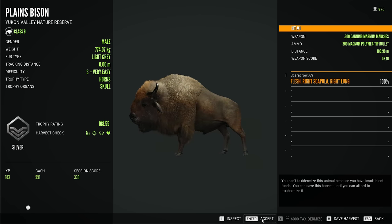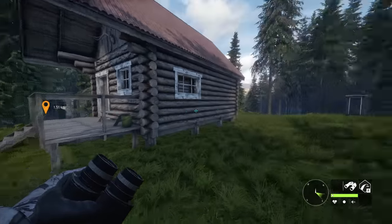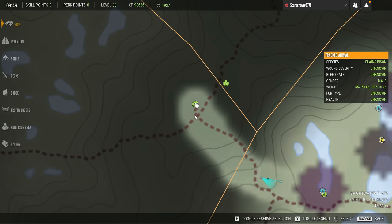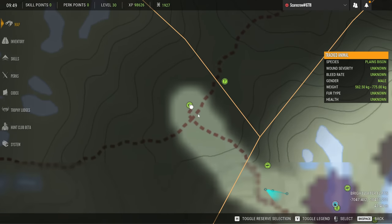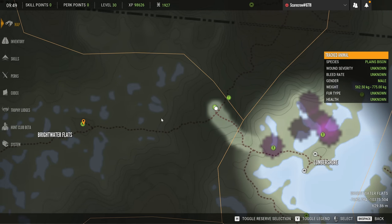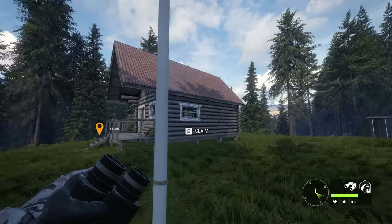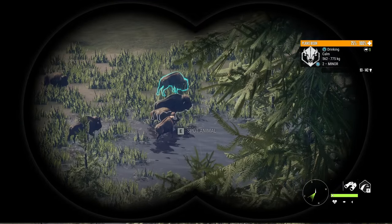We are heading down to the swamp area next, but we might as well swing by this outpost right here. For those interested in grabbing it, it is a pretty easy one to find — just go to the end of this little road. Typically whenever a road ends there's usually either an outpost or a lookout tower, so that's a good little tip if you're not sure where some of the outposts are and haven't got the lookout towers yet.